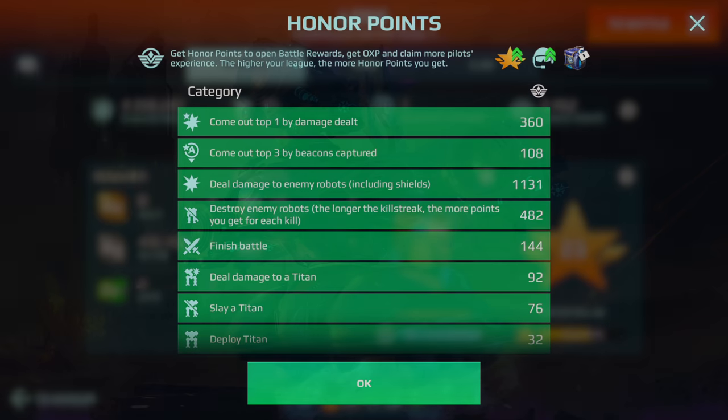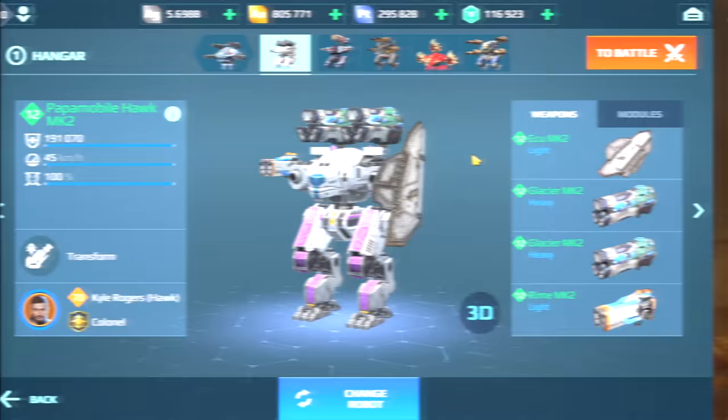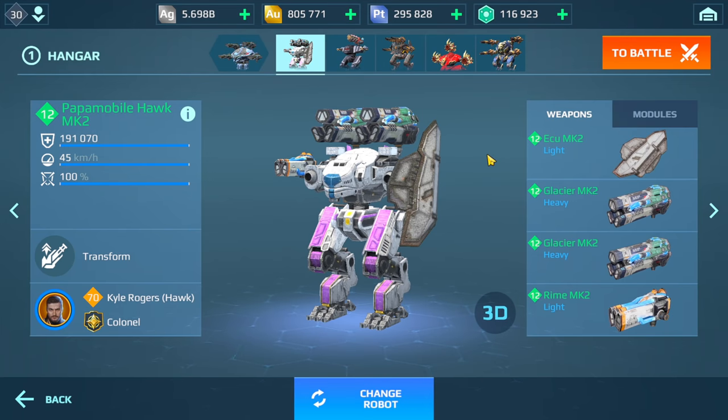Now we're going to Baka — I think that's how you pronounce your name — and Baka is asking me to run this hangar. He is building towards it. He has the Hawk, the Hades, Blitz, Demeter, and it looks like a combination of Ao Jung, Typhon, Ravana, and Scorpion. I'm gonna build this hangar up and show you guys what I decided on in terms of changes to make it ready for high-level Champion League gameplay.